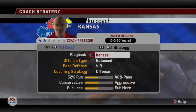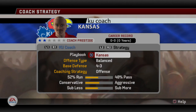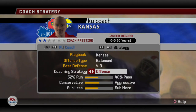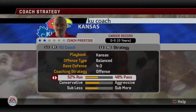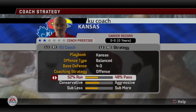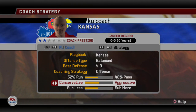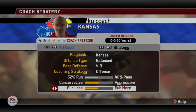While we're talking about Mark Mangino, let's look at the coaching profile. We'll look at the playbook in a minute. Their offensive type is balanced and the base defense is a 4-3. Looking at their offensive sliders, they're a balanced offense — 52% run, 48% pass. Their conservative-aggressive meter is right at center, and they just don't sub as much as normal on offense. On defense, they really favor the run, they're pretty aggressive, and they'll sub in a few more guys than normal.